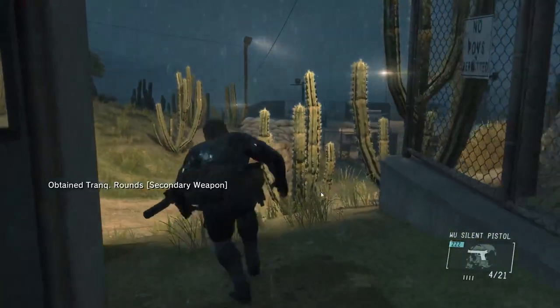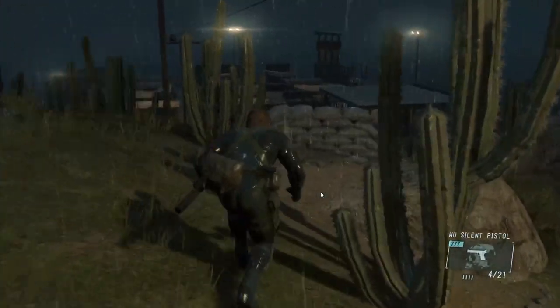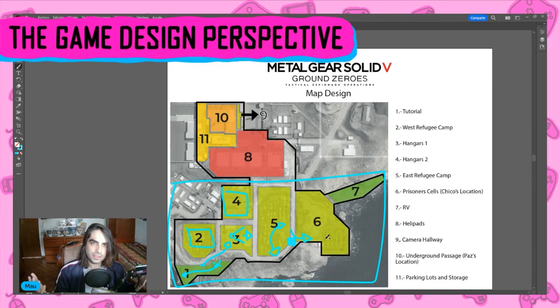We're starting to see that the experience is being controlled a little bit more because we're about to hit a story beat — we're about to reach Chico. This is possibly done for two reasons: we're reaching a story bit and they want to control the experience so it becomes a little more cinematic. But also, this decreases the difficulty a little bit because you do not have to worry about the guards in section five, four, or any of that. While you're in five, you're most likely not going to be worrying about the guards in sections four, three, or two. It also decreases the difficulty as we go by.